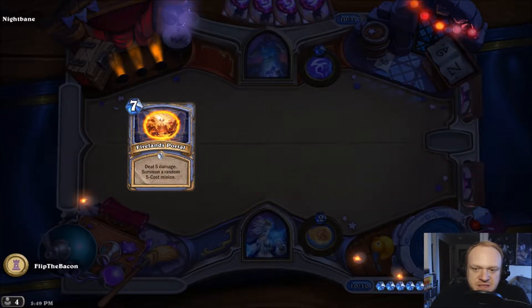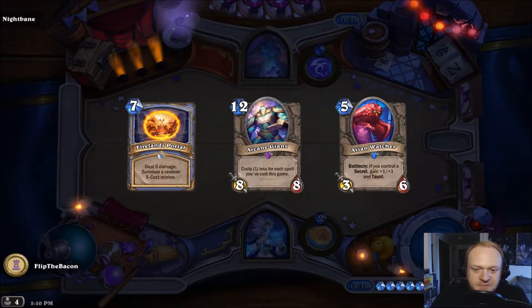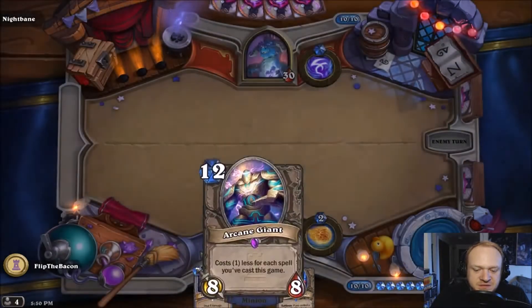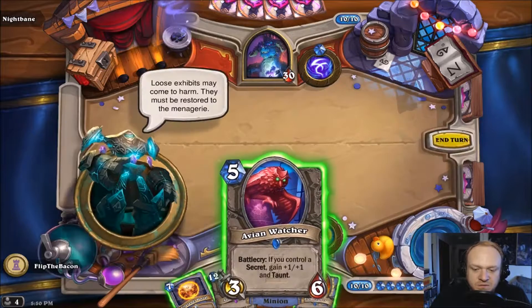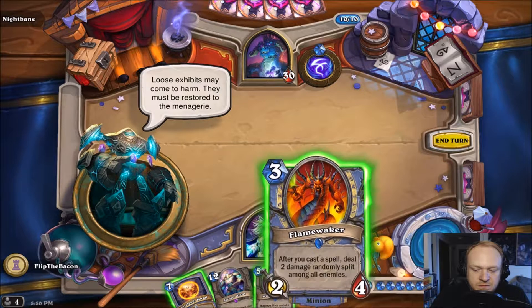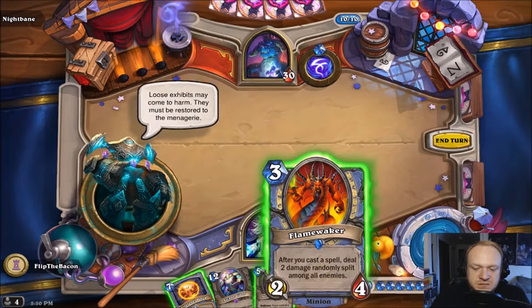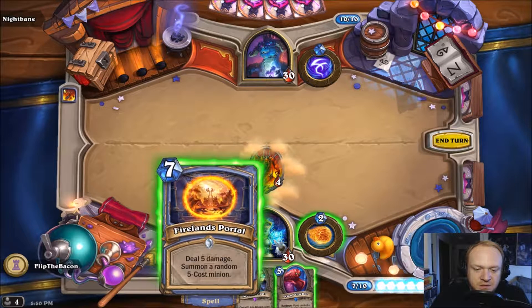I'm gonna throw that one back and see if we get something interesting. I've forgotten this one — wow, it costs one less for each spell in the game. Cool. And this one says: exhibits may come to harm, they must be restored to the menagerie. Sweet.